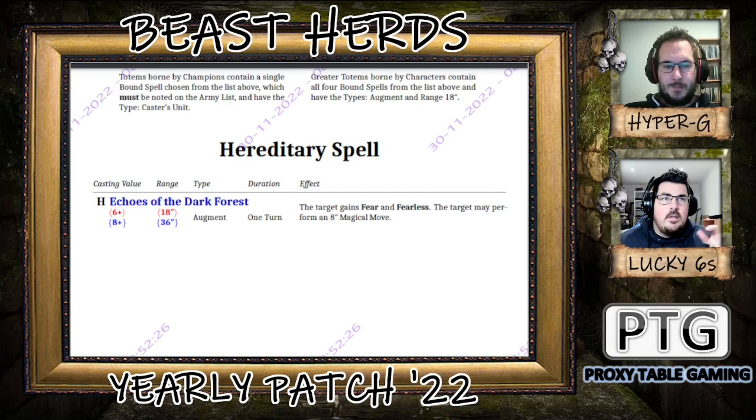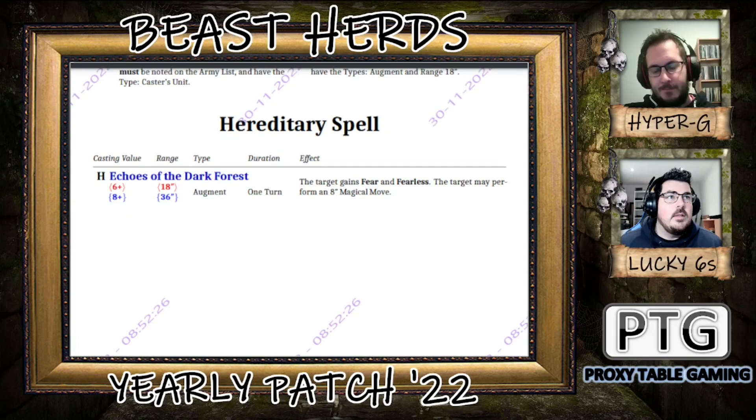The range is the same. The casting values are 6 and 8 rather than 4 and 8. They've lost Terra and the monster discipline effect, but they've gained the magical move, and I think that's better and more fitting for Beast Herds. Couple it with Raven's Wing and you can get a double magical move. I think this is going to be really important for people that tailor to that.